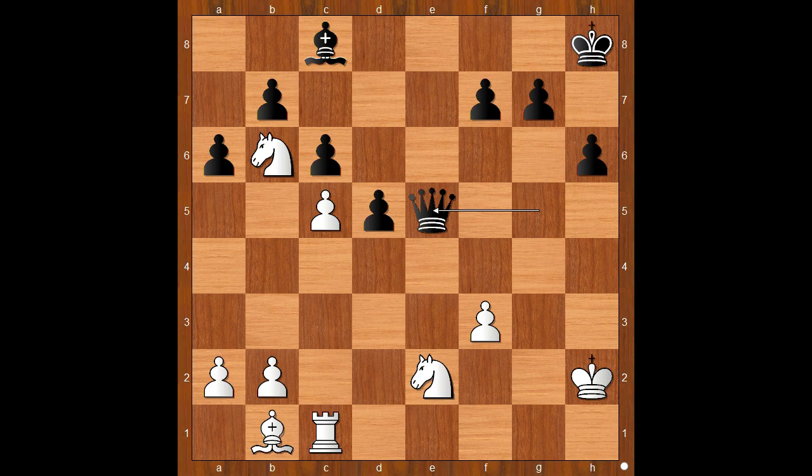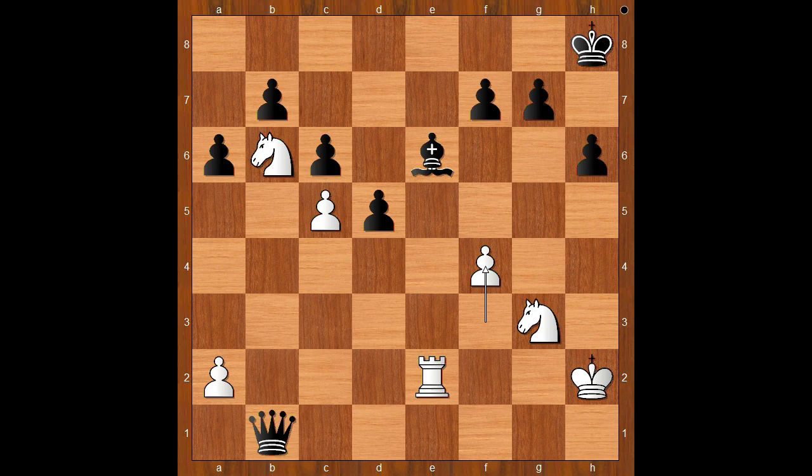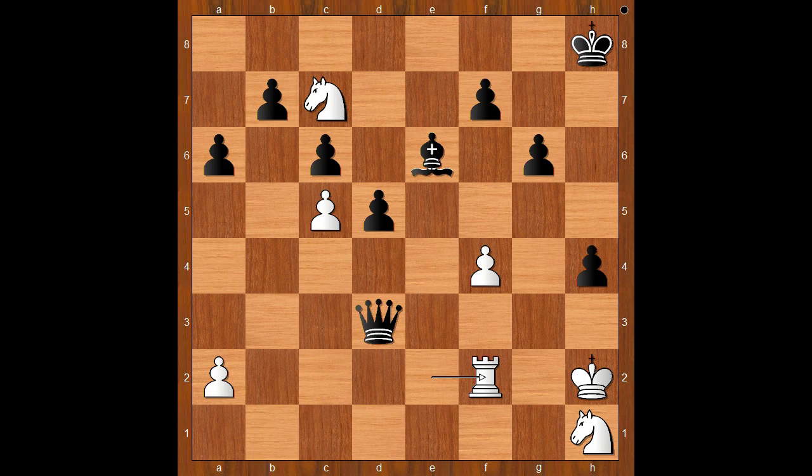Knight takes on e2, queen to e5 check, knight to g3, queen takes on b2 check, rook to c2, queen takes on b1, rook to e2, bishop to e6, f4, g6, knight to a8, h5, knight to c7, h4, knight to h1, queen to d3, rook to f2. Black played a move and white resigned. The move is bishop to a5. Reti resigned.